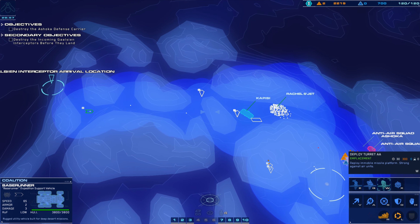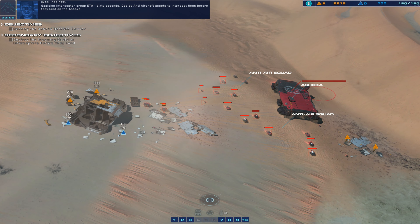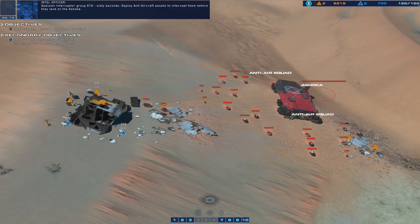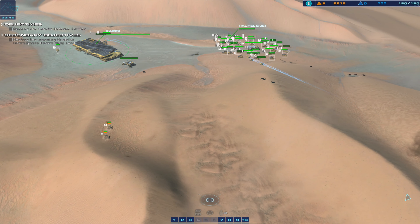Galician interceptor group ETA: three minutes. Hostile light attack vehicle detected. Enemy railgun eliminated.